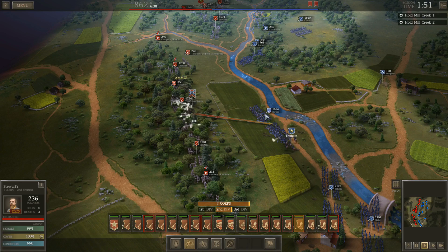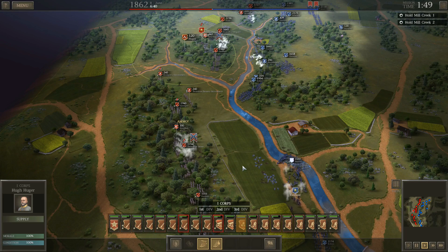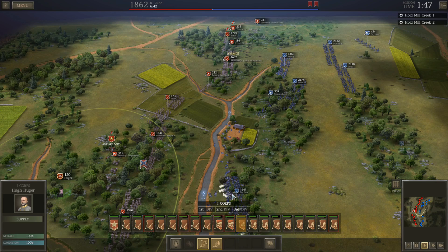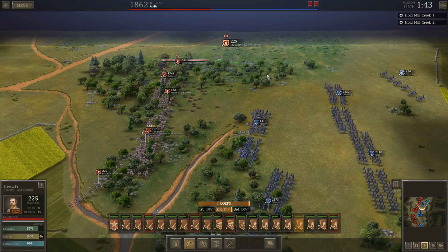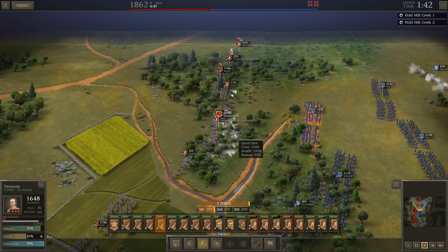We've got to start with the infantry — got to get them resupplied first. That's going to become a problem. I'm going to drop those guys back — they're just drawing fire unnecessarily. There we go — get the supplies out in the open so they can move a little faster. He's bunching up right in here now. If I can throw those guys back one more time, I'm going to move Kemper's Brigade up and try to hit him. Supply's coming.